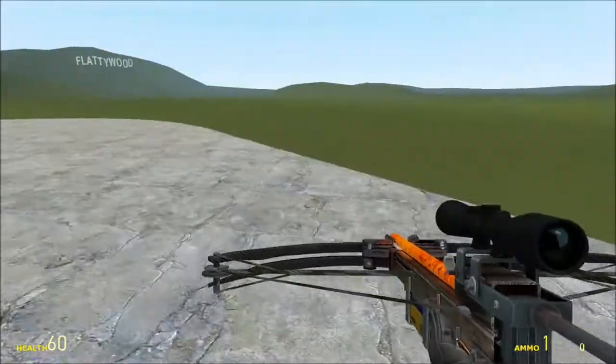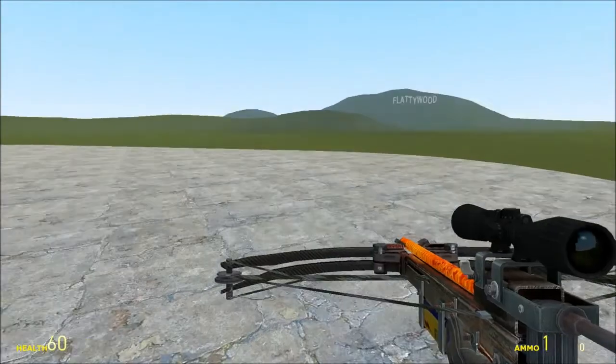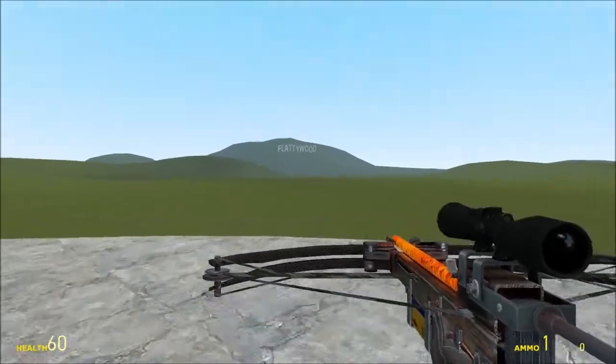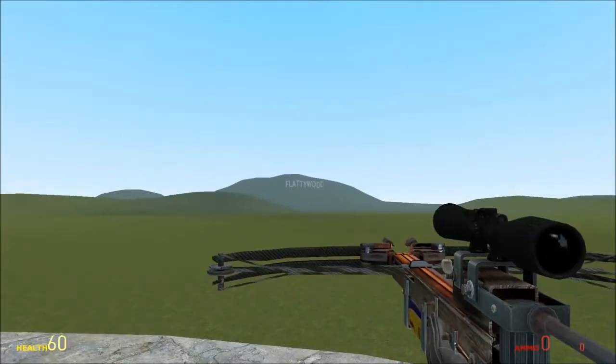First, you need to go on the sandbox map in sandbox mode. Then you want to get a crossbow. You want to look for the fine wood sign, and you need to shoot the W in the sign, because that equals Watch Dogs.